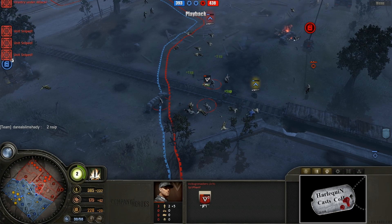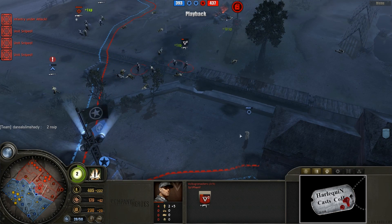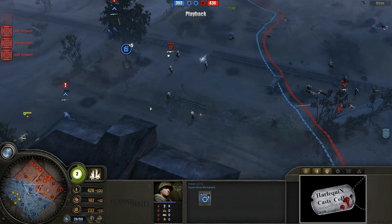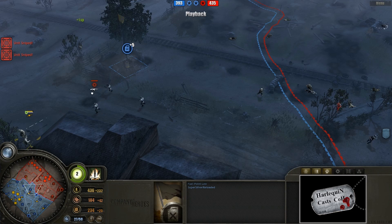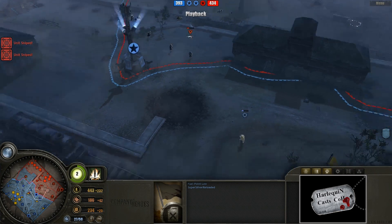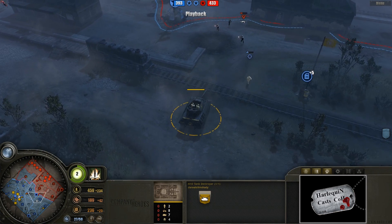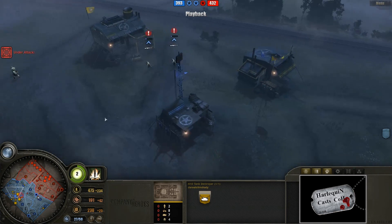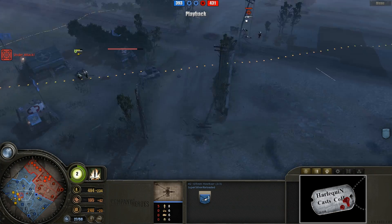It looks like all of the Allies have been scattered away from the center once again and we just have a whole bunch of firing going on. Stuff is looking pretty good here. Sniper is backing away. Here we have our first M10 tank destroyer on the field right now by the real Slim Shady. Let's see if he's building anything else here - doesn't quite look like it for the time being, but that's fine.